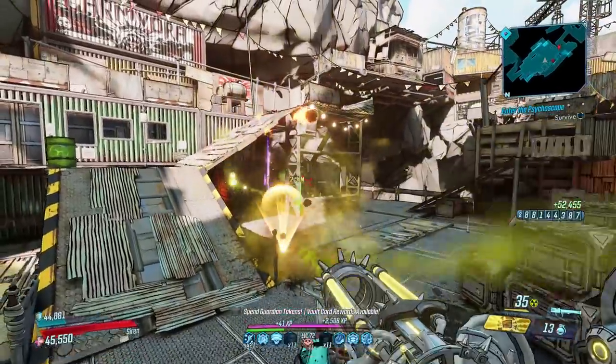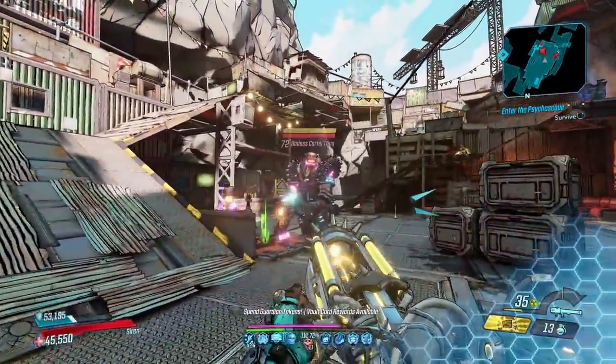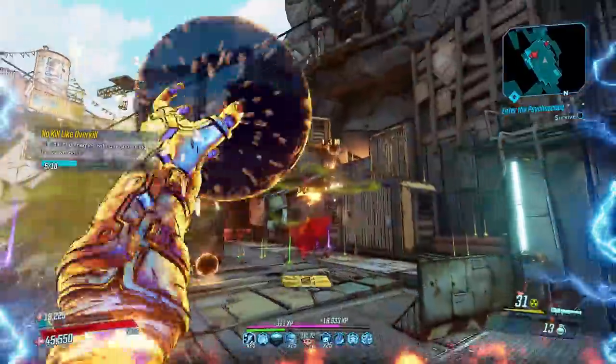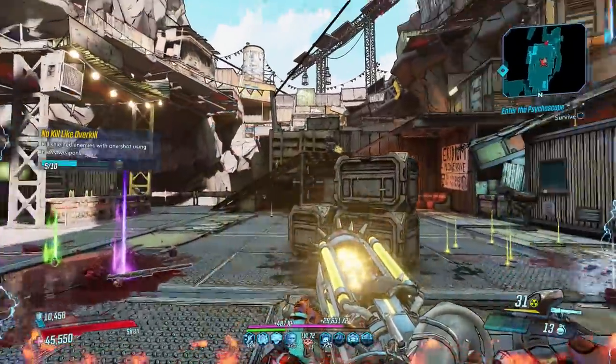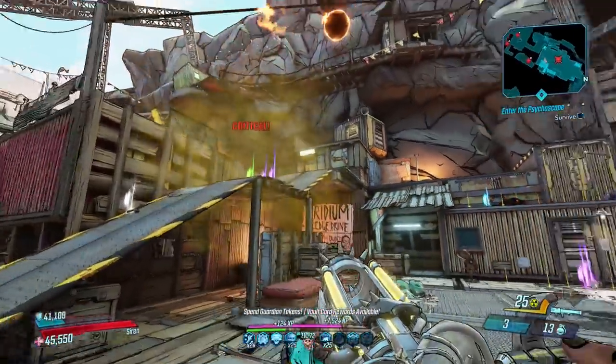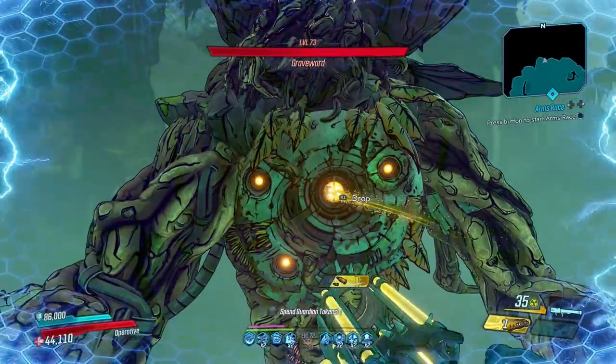For maximum damage potential you'll want to charge it up, which costs more ammo, but why should that matter if one shot is all you need? The x2 variant is great if you don't have an Infernal Wish, but with one, the single-shot damage is higher on the base version. An action skill and splash damage anointment is best overall.